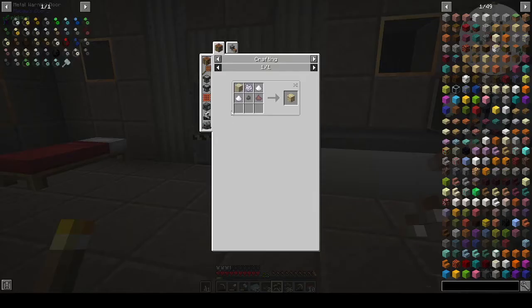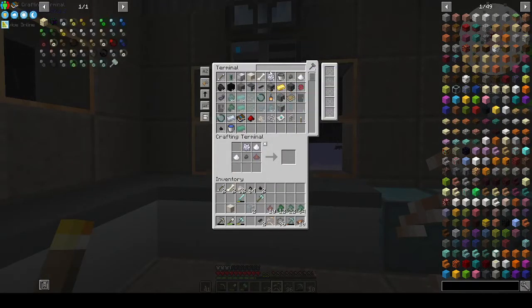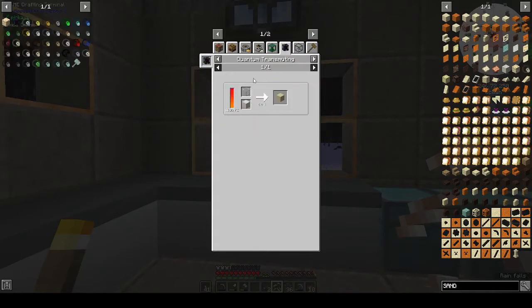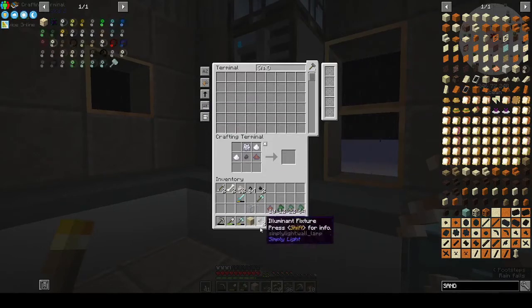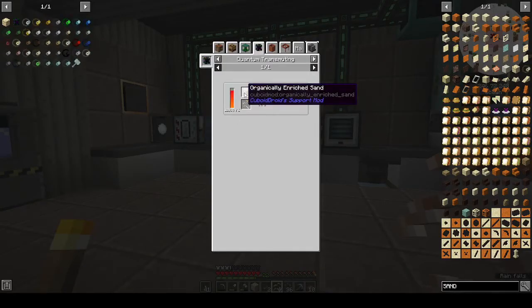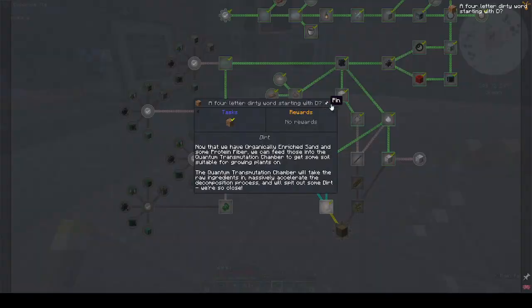Organically enriched sand — we should have protein paste here. It's missing sand. I smelted up all the sand. To make sand again: it was silica dust and something — glass and silica dust in transmutation. We have glass and silica dust, that will give us a piece of sand. Organically enriched sand — that's what it was. So dirt needs organically enriched sand and protein fiber — the fiber will give us dirt. We have dirt! We were looking at sticks: carbon and cellulose gives us sticks. Not one cellulose left — carbon and cellulose gives us a stick.